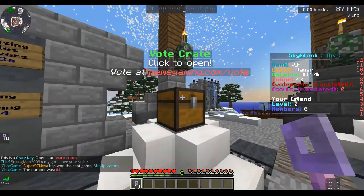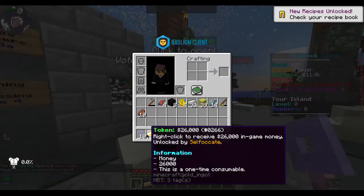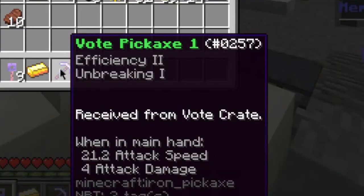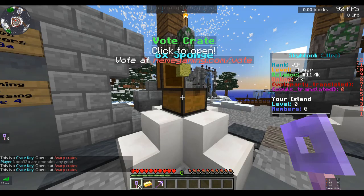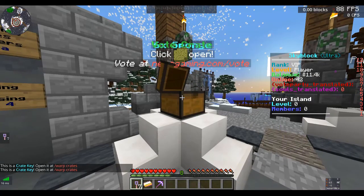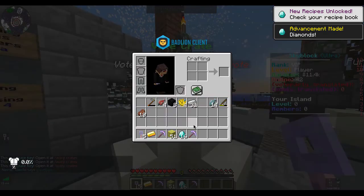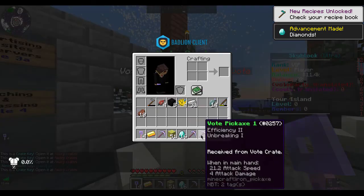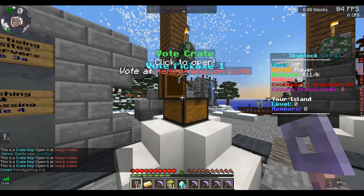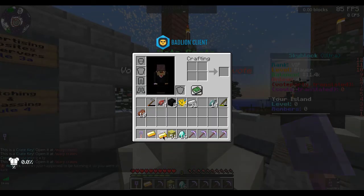So I got sponge I think. $26,000. A vote pickaxe with efficiency two. Sponge again maybe. Let me put the sponge there. More sponge. Some diamonds. Another pickaxe with the exact same stuff - three more of those actually. Some more money, $12,000 that time.